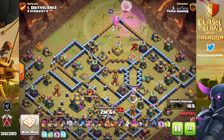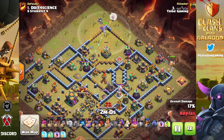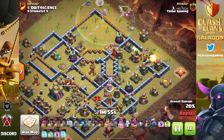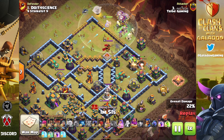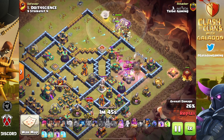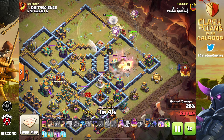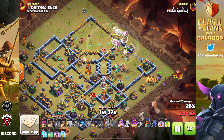Remember these attacks are tailored for specific bases in wars. The Grand Warden does a Warden Walk at the beginning, taking out one entire corner and getting high value against critical defenses — in this case the Eagle Artillery. Then the Barbarian King rolls in and completes the funnel. Everything happens so fast — the queen, everybody else goes down, then the Siege Barracks drops on the far right to finish the funnel.